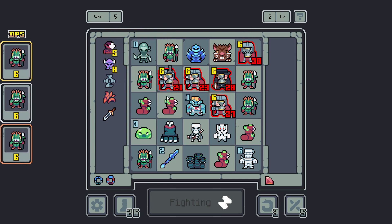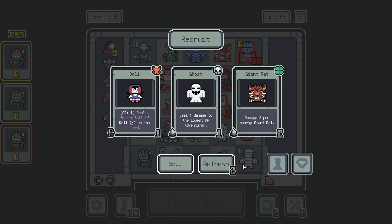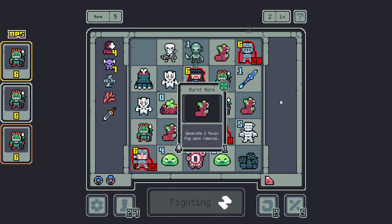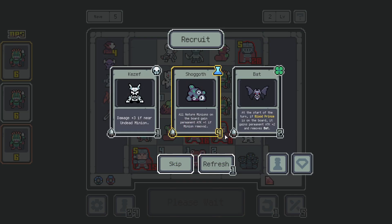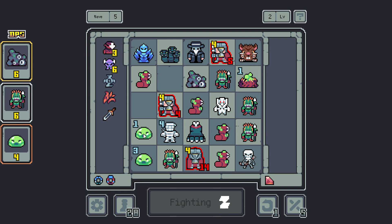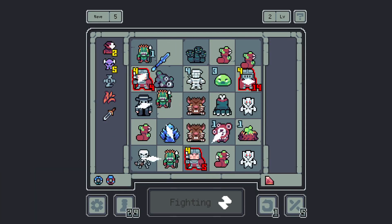Wait, what reduced its attack? From demon or undead — is that what happened? Oh, it's that thing. I forgot that thing was a thing that exists. Are Slimes nature minions? They probably are. So that's actually pretty good.